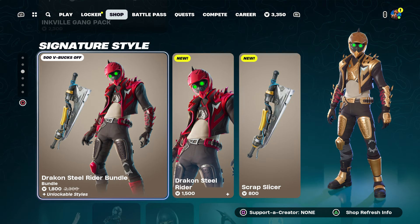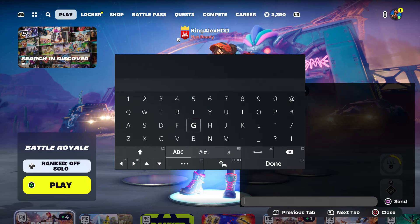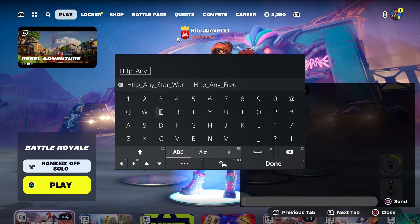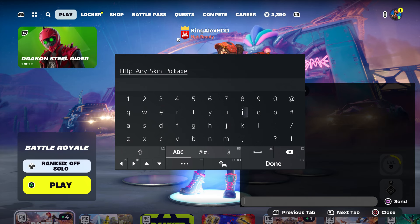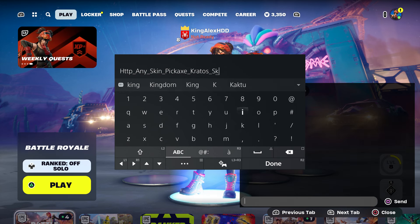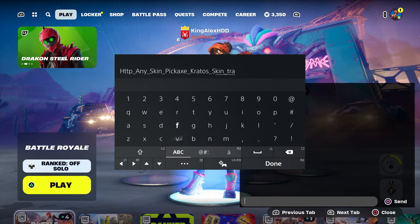So if you guys are trying to get this skin with the pickaxe bundle, all you have to do is come over here and enter the code: HTTP underscore, then type in any underscore skin underscore pickaxe. If you guys want the Kratos pickaxe too, you can put Kratos — so type Kratos underscore skin — and you guys are going to get the Kratos pickaxe. Then put Travis if you guys are trying to get that.